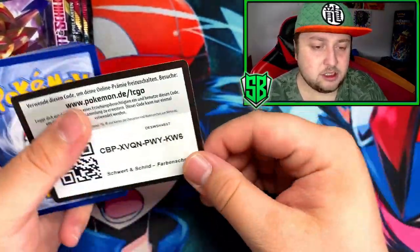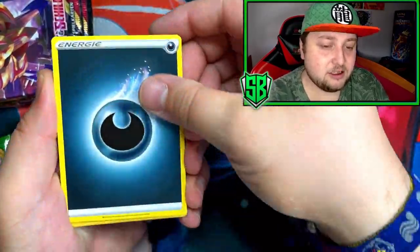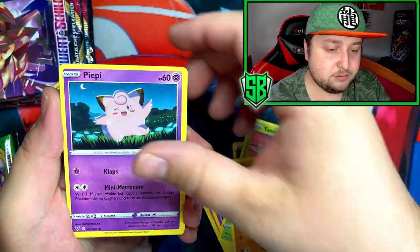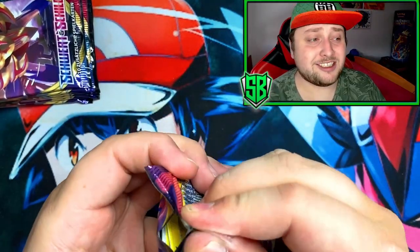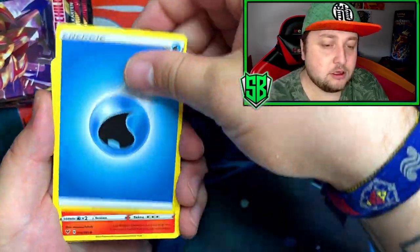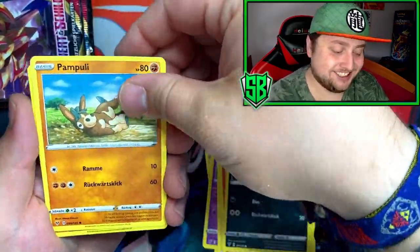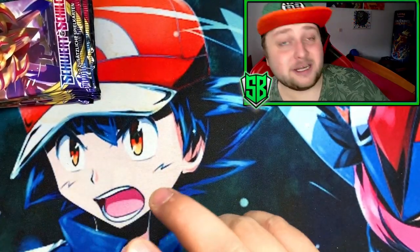Next pack, come on — give me Pikachu, give me Pikachu V-Max! Got the dark Scizor, Miltank, a Charmeleon, Yanma, Phanpy. Last Vivid Voltage pack — not looking great. Another coat, water energy, Crawdaunt, a Charmander. Nothing. This Vivid Voltage pack sucked.